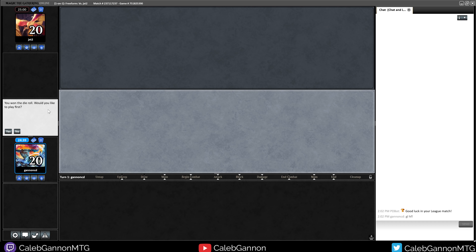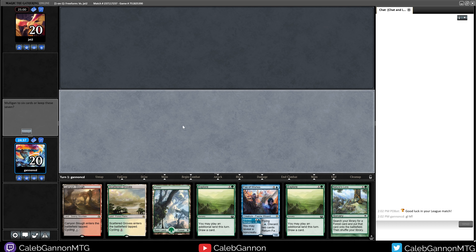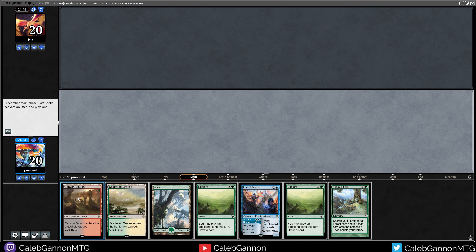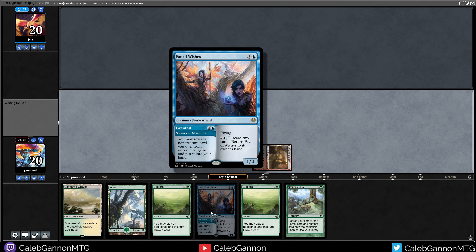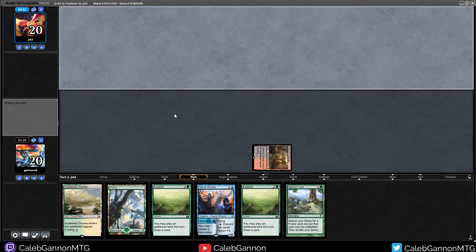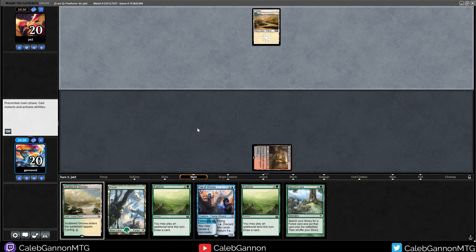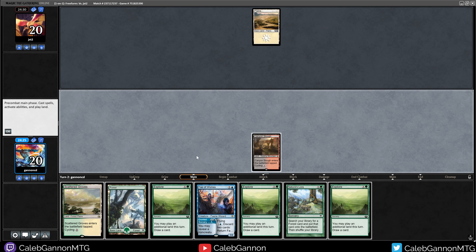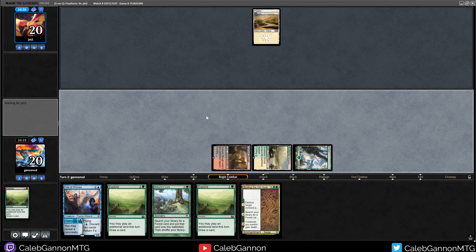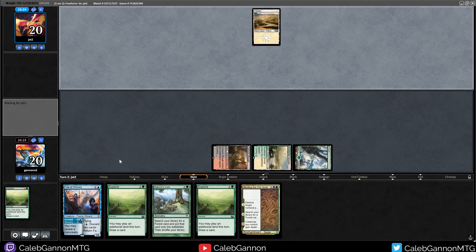All right, we're playing against JXT2. We get to be on the play and our hand seems good. Any hand with Fae of Wishes is pretty good because all our actions are in the sideboard, and they can't really disrupt that. One way our deck can easily lose is if our opponent exiles cards from our deck, like all the Fae of Wishes. Next turn we're going to go Forest, Explore. I like seeing Plains — that's got to be good for us. Let's play Explore, play Scattered Groves.